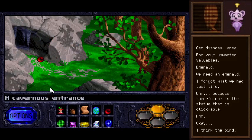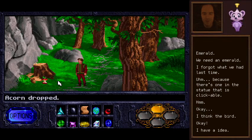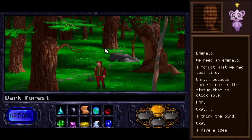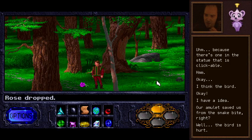Yep, lots of gems. We still need the emerald. Oh, what's this? Onyx. And something else too — aquamarine. So it could be that... I'll put you here. It does seem that we can put items down anywhere and the world won't forget they're there. That's pretty realistic. Lexi, I have an idea — well, what is it? Looks like the stream's doing well so far after the technical difficulties. Another lavender rose — did we leave that one there? Our amulet saved us from a snake bite. The bird is hurt.